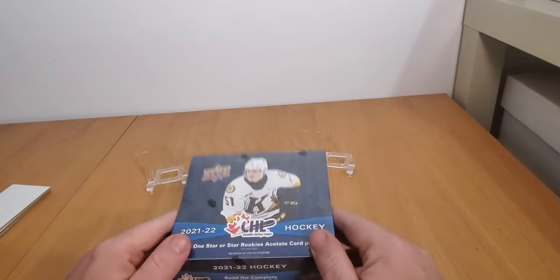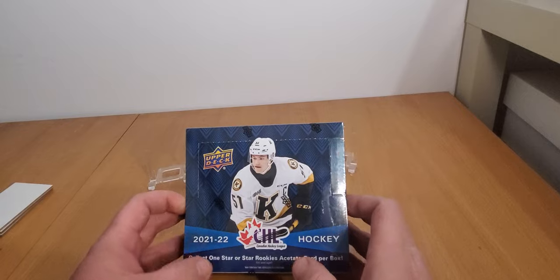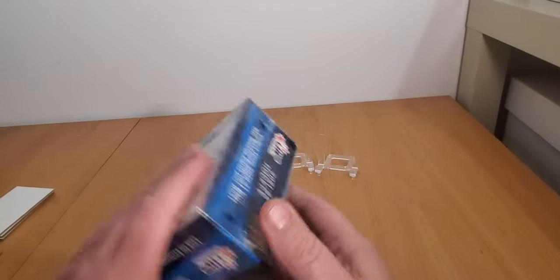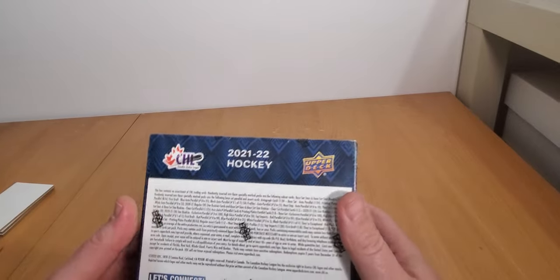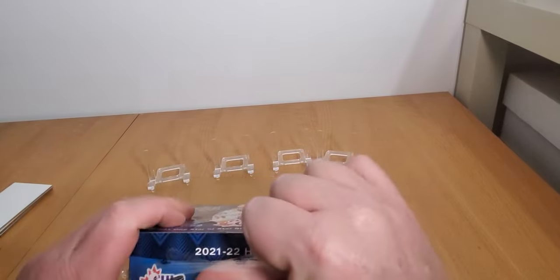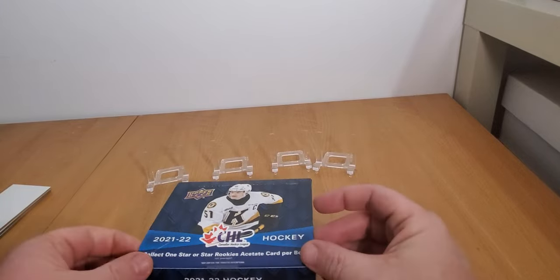Welcome back everybody - this is the third installment, the finale of our trilogy. We're still on the hunt for Bedard, going hard for Bedard. Here's the third box of 2021-22 Upper Deck CHL hockey. Stats: 12 packs per box, 16 cards per pack. We're ripping - this is strike three of our trilogy and so far we've struck out on the first two.